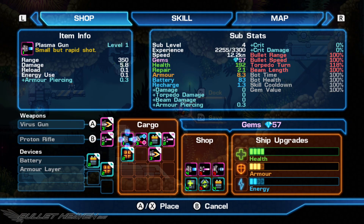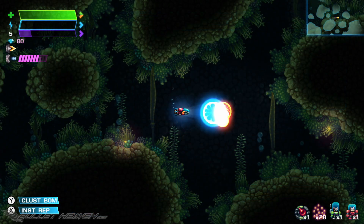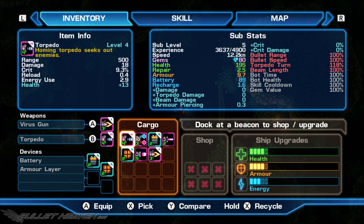Experimenting with everything should lead the player to a setup that works very well. For players that need more energy, batteries and generators will come in handy. For more health, armor layers will do the trick. Modules also exist for auto repair and weapon enhancement as well. There's a lot to try out, which makes for a highly engaging time. Players can swap out parts and weapons at any time.